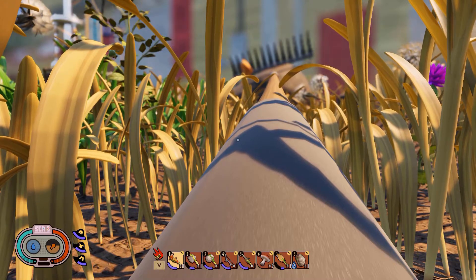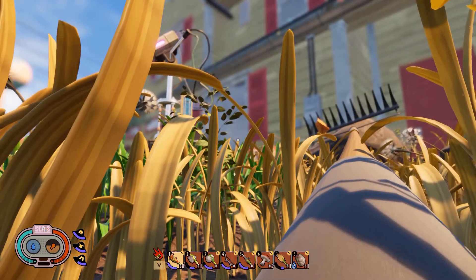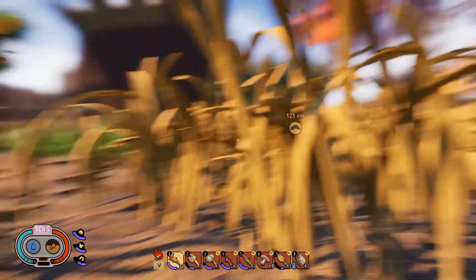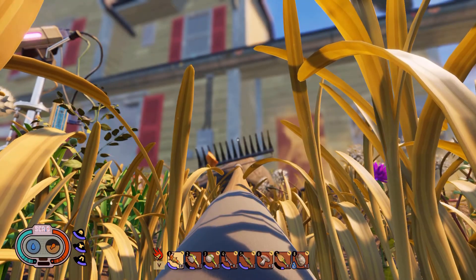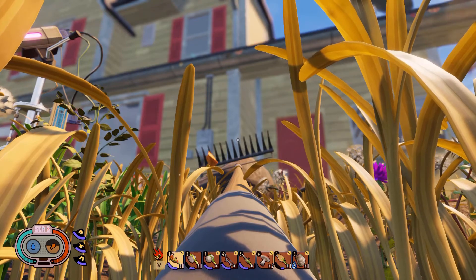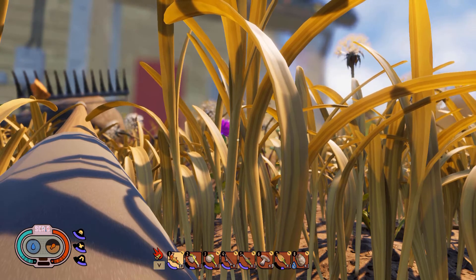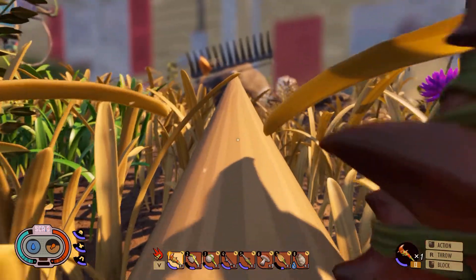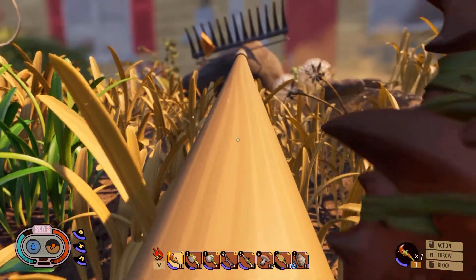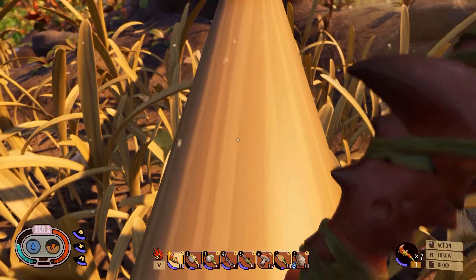Welcome back everyone to Tiny Adventures in Grounded! I'm guessing we are not in our own backyard - we're not this messy, we don't throw garbage in the backyard. We're going to explore the rake first, and then either do the shelf or go for the gas area, because I did make a mask. I did unlock the tier two hammer and axe.